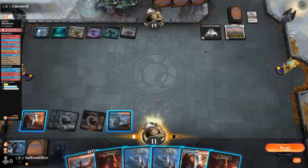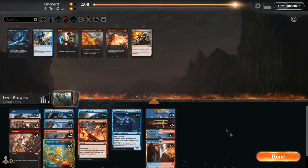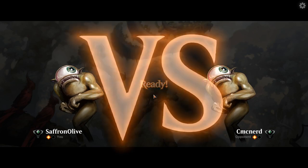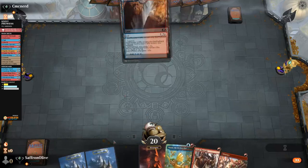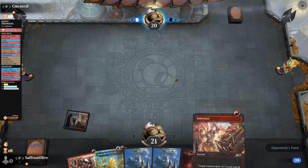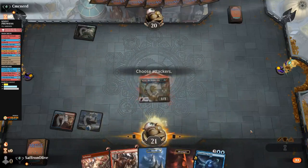That was our bad game. We drew all the lands in our deck, got off to a slow start, and our opponent had it all. Run it back — be aggro. That was not really a shrine win; that was like when you play the dog deck and win with Embercleave. Technically you won with dogs, but really you won with Embercleave. That was a control win.